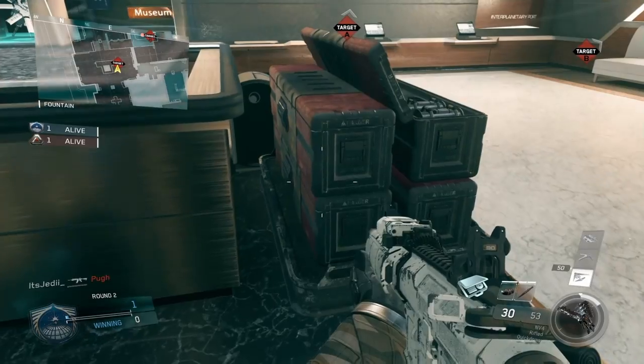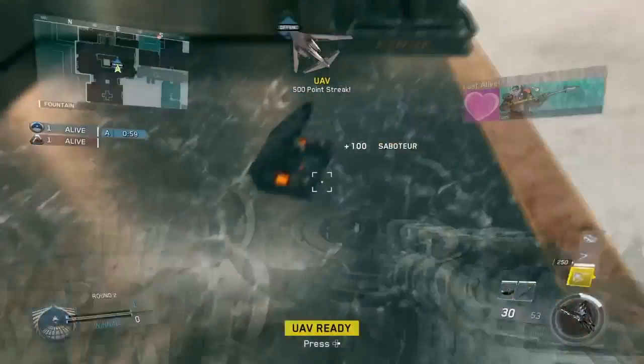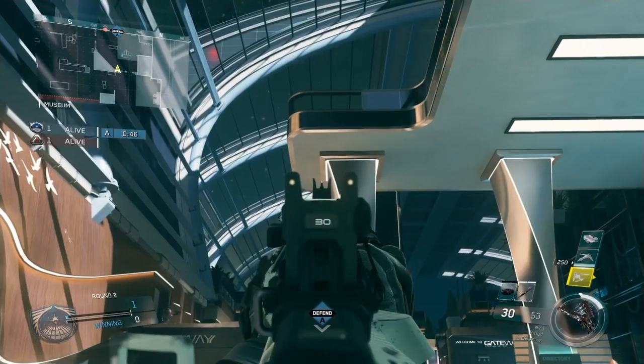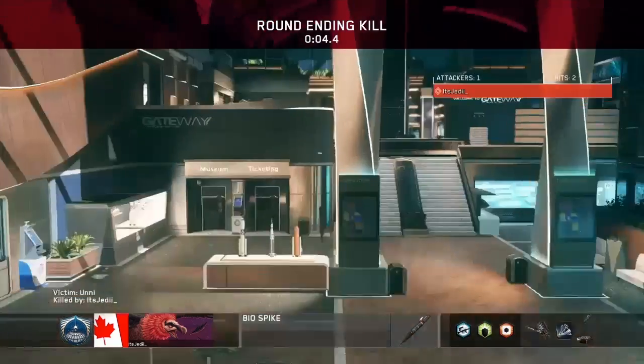Finishing off here on Terminal — plant where I show you here, then run down to this corner. After that, aim in with this corner here on the top floor and just throw it in there when the enemy's defusing.